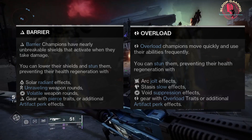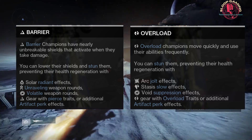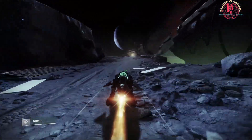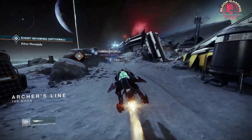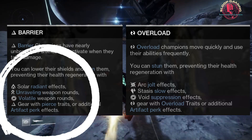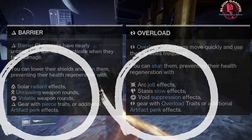Champions encounter today will be Barrier and Overload. Season of the Deep Artifact Mods can passively empower auto-rifles to counter Barrier champions, with scout rifles or trace rifles to counter Overloads. A variety of exotic weapons having intrinsic traits to counter champions are also at your disposal to defeat these enemies of humanity. Subclass action verb effects such as Strand unraveling weapon rounds or Arc jolt effects can also be wielded against champions.